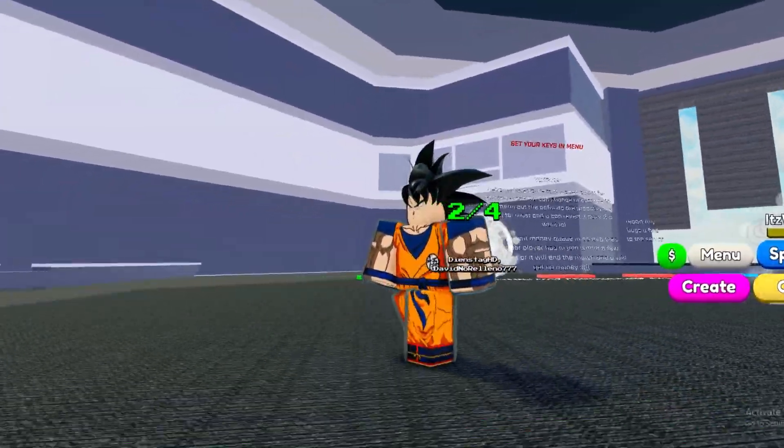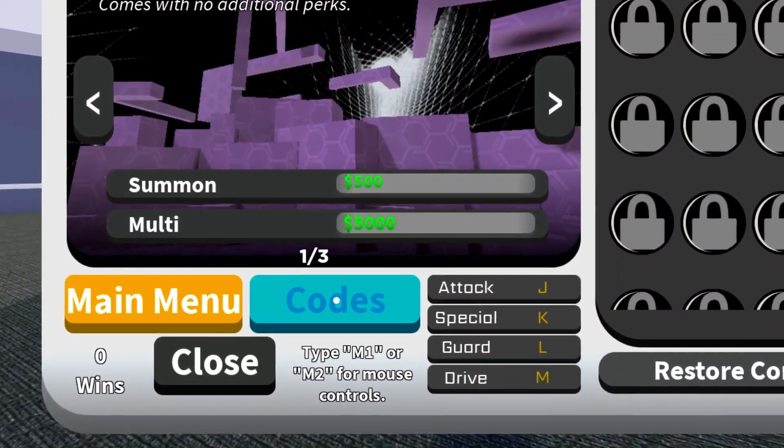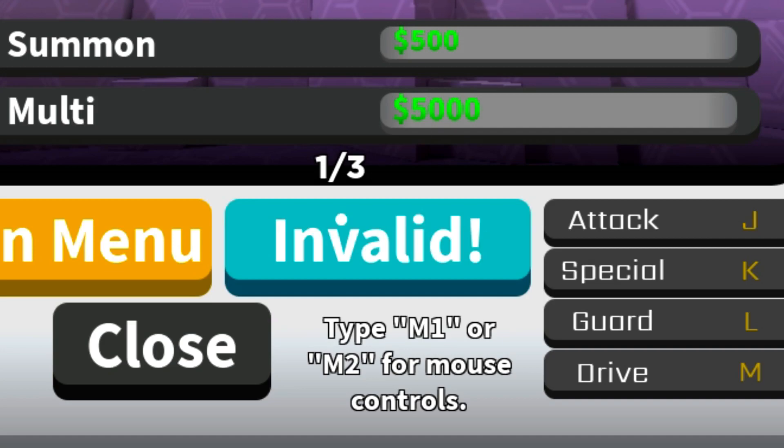So let's go to the menu and click codes. That's basically where you redeem codes. I've got 4 codes here for you guys to redeem.